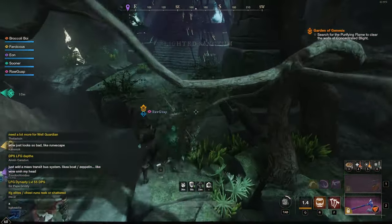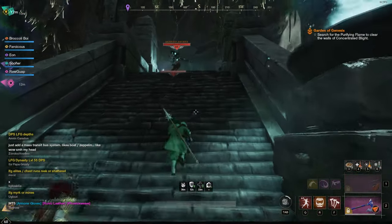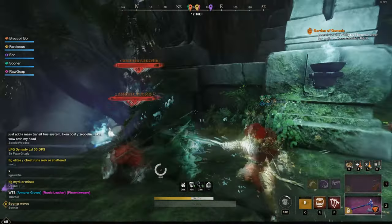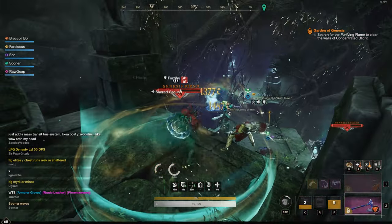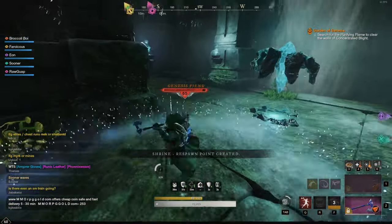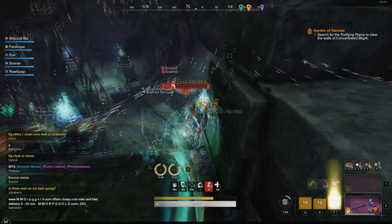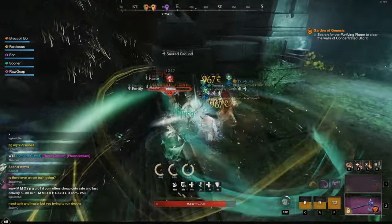Gotta watch out for the ledge boss - I think we lost one there. In this pack we've got two of the little blight mobs and an archer on the stairs, which is even more frustrating than just a normal archer. A lot of your attacks can miss when you're fighting on the stairs.